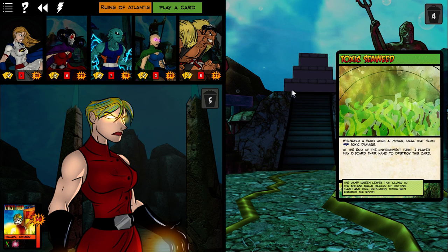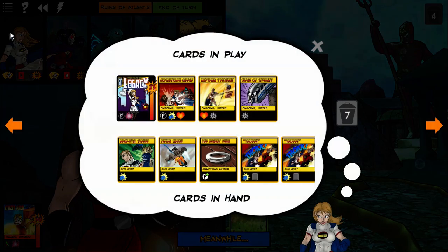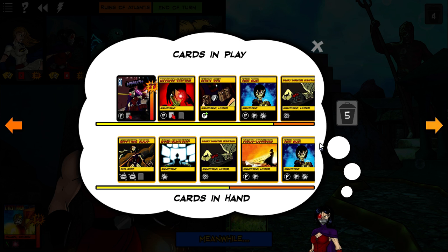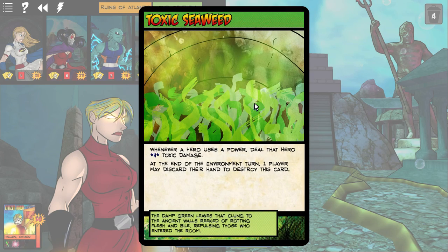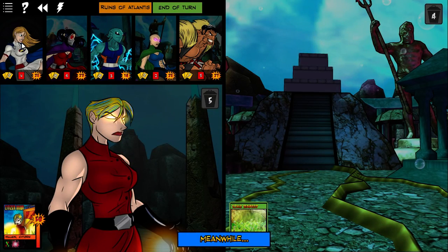Toxic Seaweed — discard their hand. Well, that's definitely going to happen. Who can discard their hand? There will be a lot of damage lost, but that will be okay. I need to keep this. Whenever a hero uses a power, do the hero toxic damage — yeah, that just can't stay. I was thinking I could just use Wraith to clear it. Well, I can survive that and then just let Wraith clear it. Or let Tempest clear it. Yeah, I'm going to skip that.